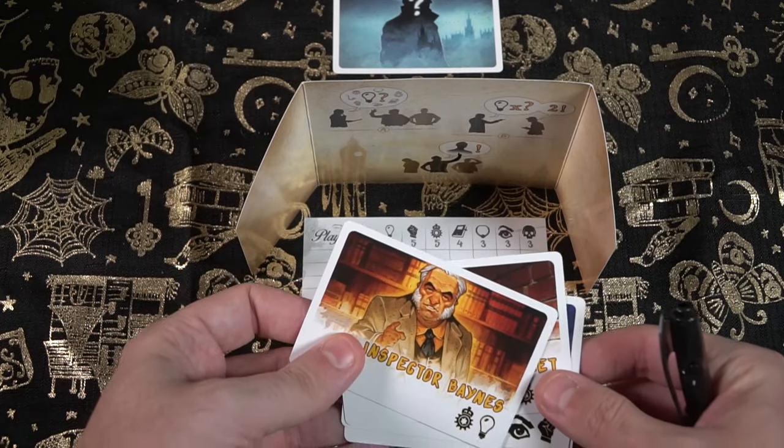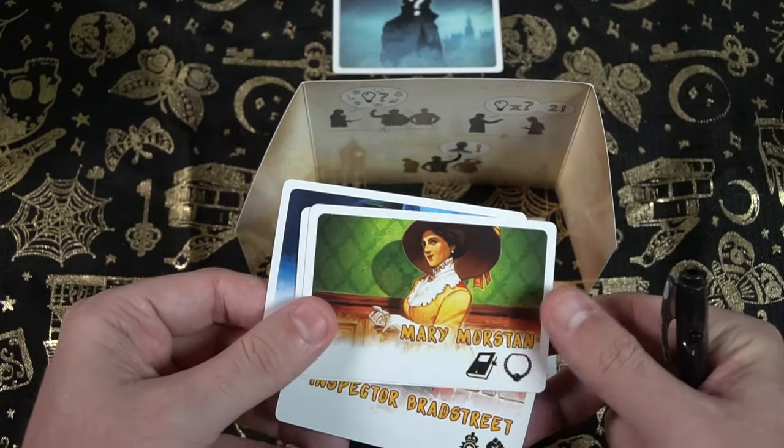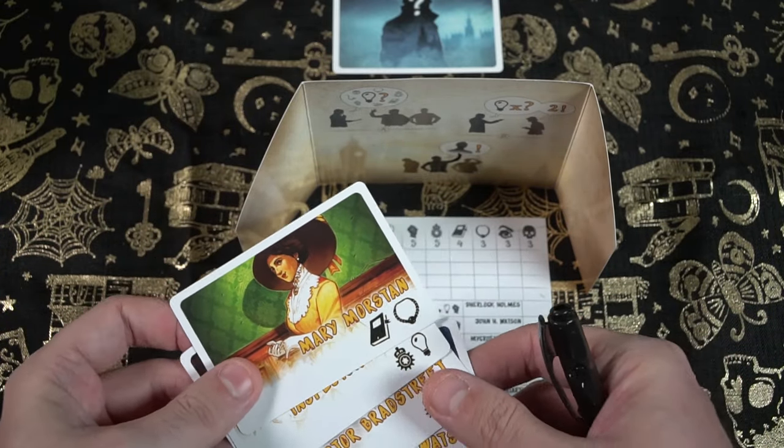In the game, a serious crime has been committed and all the notorious characters from Sherlock Holmes are now prime suspects. It could be Sherlock Holmes, Watson, Eileen Adler, or even Moriarty. You are going to be given a set of clue cards that will tell you who is not the person who committed the crime, as well as one card in the middle of the field that is the perfect criminal.